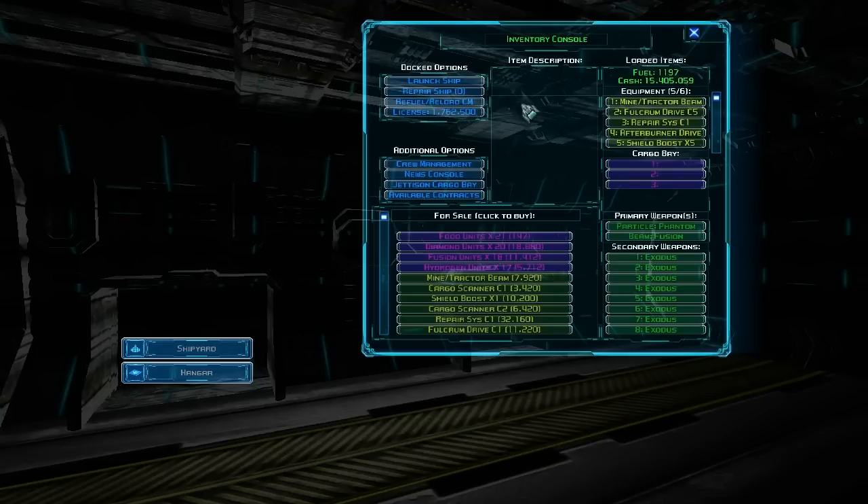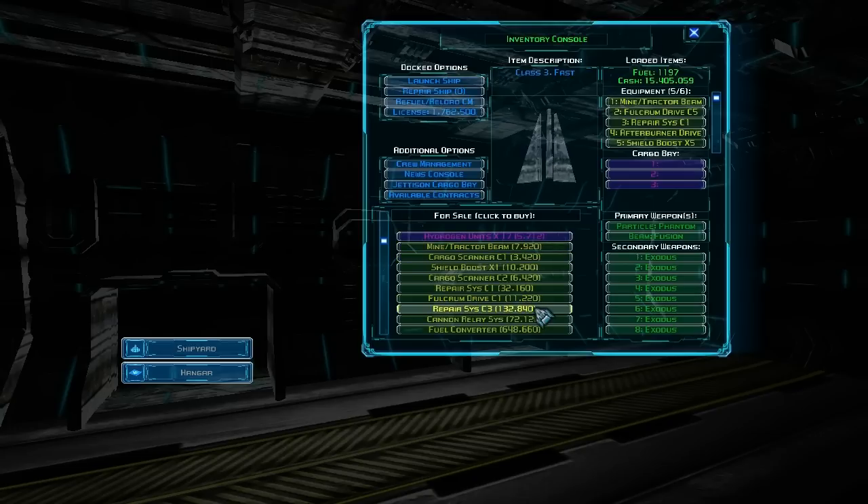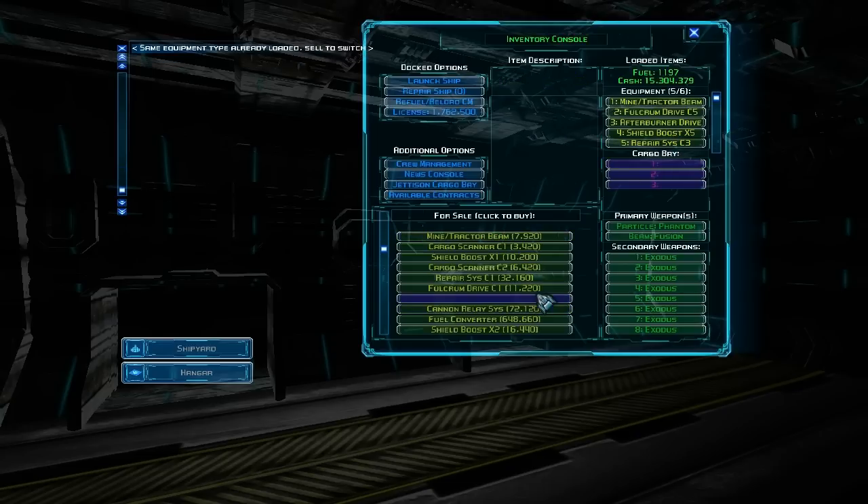Let me show you what kind of equipment we have: tractor beam, nothing fancy. I upgraded to a C5 Fulcrum Drive. I have a really low-level repair system — actually, I can upgrade that. Let me upgrade that repair system. There we go, Repair System C3. Sell back the old one.